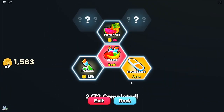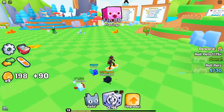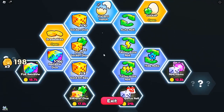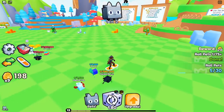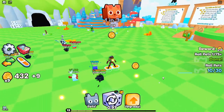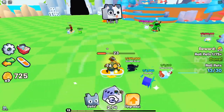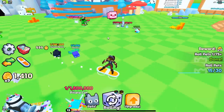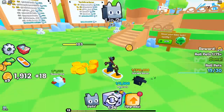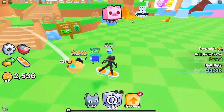Efficient potion usage: avoid using the following potions directly — Golden Dice Potion, Rainbow Dice Potion, Insta Luck 1, and Insta Luck 2. Instead, save and combine them to craft Insta Luck 3, which offers a 10,000x luck boost compared to the lower tiers. Crafting tip: don't upgrade all your lucky potions to tier 5 immediately, as you'll need tier 3 and tier 4 potions as ingredients for crafting higher-tier potions.